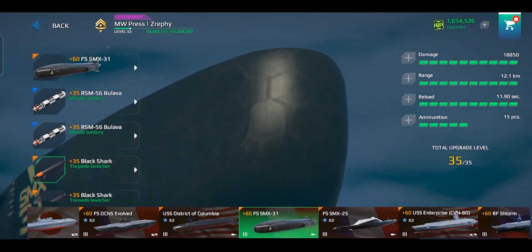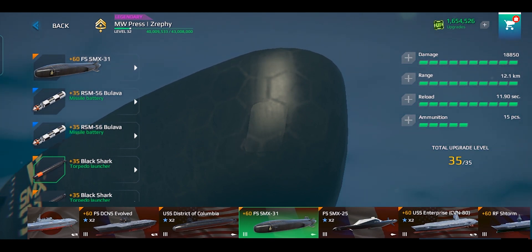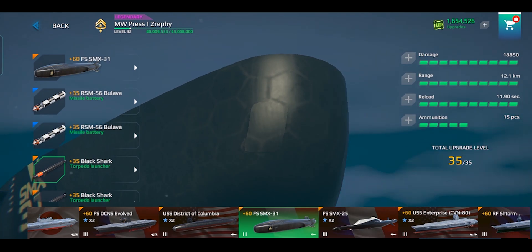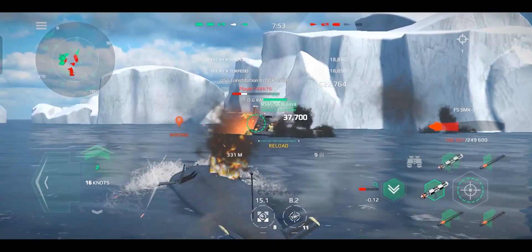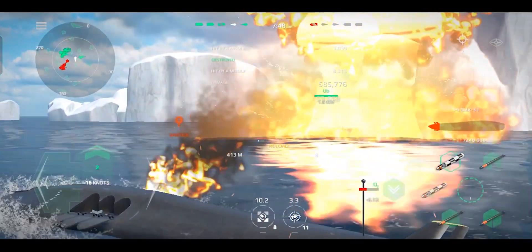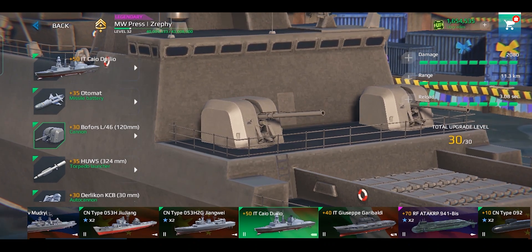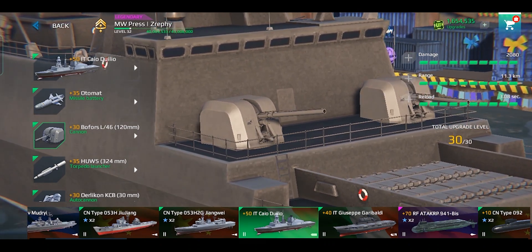Lastly is the Black Shark torpedo, a tier 3 torpedo with high durability, capable of launching two torpedoes in a salvo at once. It has a low muzzle velocity, but this is compensated by the highest acceleration among tier 3 torpedoes. The Bofors L-46 is the only weapon in the Battle Pass; the rest are available in the shop and sold in in-game dollars.